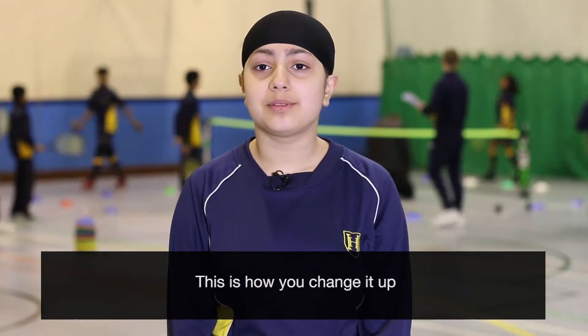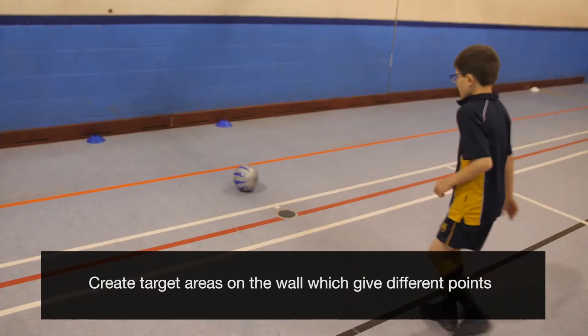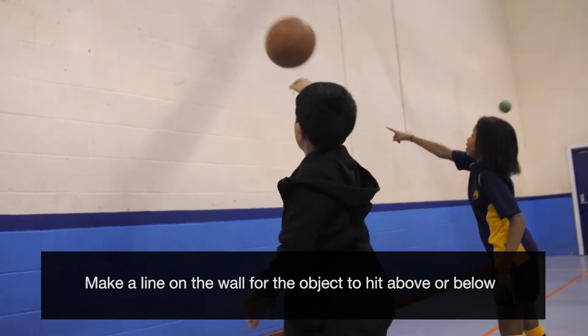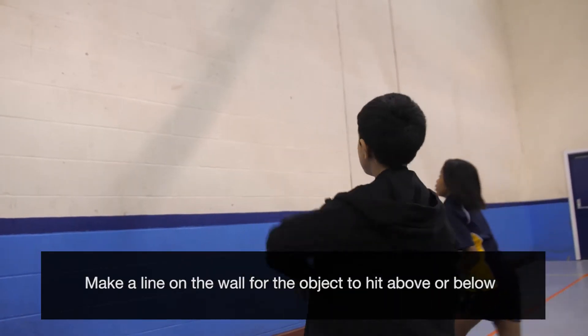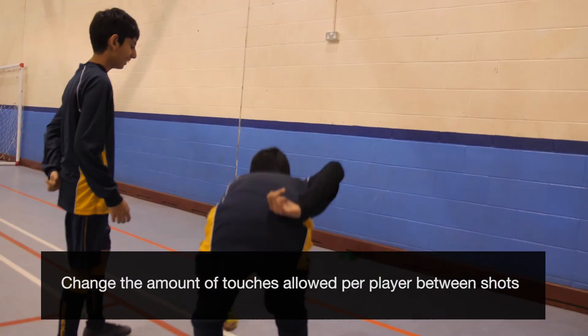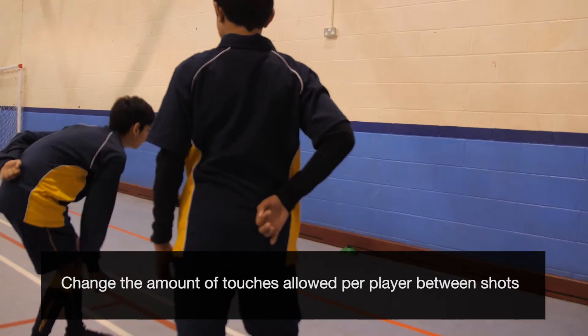This is how you change it up. Create target areas on the wall which give different points. Make a line on the wall for the object to hit above or below. Change the amount of touches allowed per player between shots.